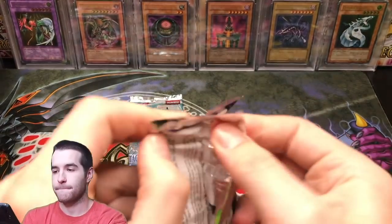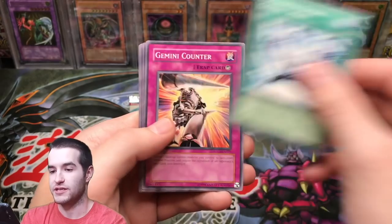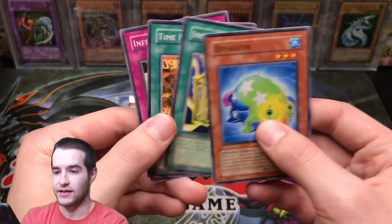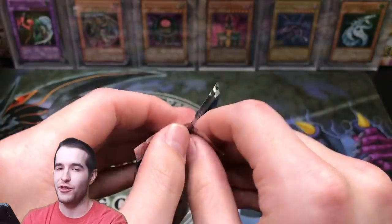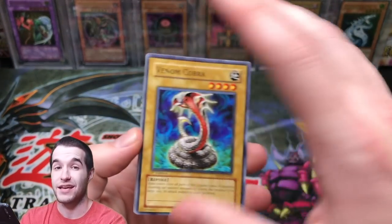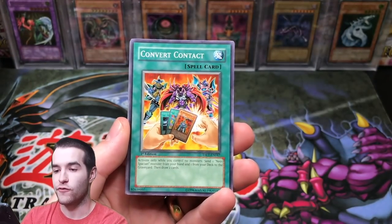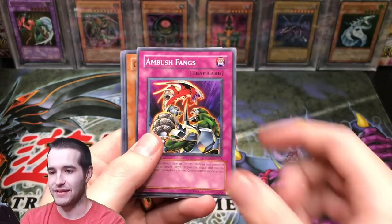Two packs left, let's do this. Stardust Overdrive — let's pull an Ultimate or a Secret Rare. Dark Spider, Gemini Spark, Gemini Counter, Spiritual Forest, Fortune Lady Earth, Asha Leon, Time Naglock, and Inferno Force. So we didn't get the Appointer of the Red Lotus, which stinks, but it is tough to pull. Last pack is First Edition Tactical Evolution — Rise of Snake Deity, Dawn Break Gardener, Convert Contact. Ghost Rare — let's do this. And an Ocean's Keeper. So we didn't get anything epic in the last pack, but that's okay.